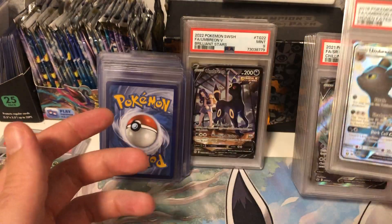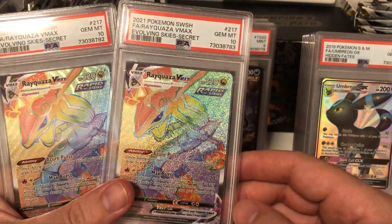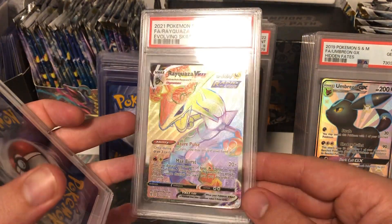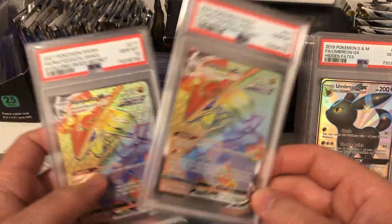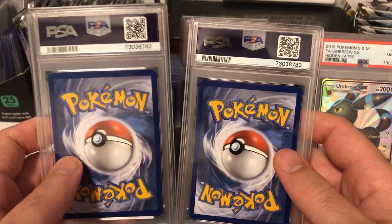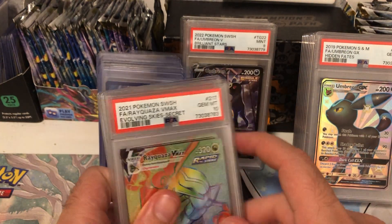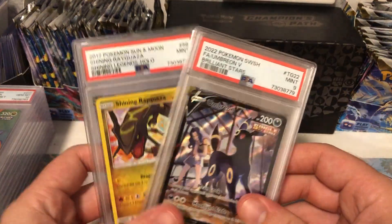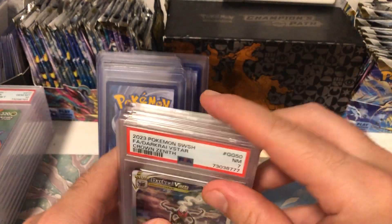Then the other two I sent off were the Rayquaza PSA 10 hyper rares. A lot of people don't like the hyper rares, but they look so nice in a PSA case - on display that's going to look absolutely sick. I was really happy with these. I did predict they would get higher grades because they're all really well centered and not a single speck of damage at all. They came back 10s. So we got quite a few high grades - just two 9s with the Umbreon and the shiny Rayquaza, and that one dark card which is a 7 and has some damage, so it kind of makes sense.